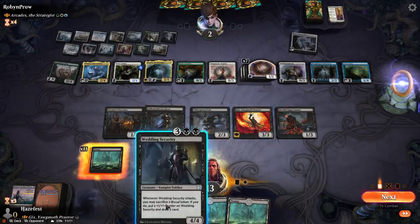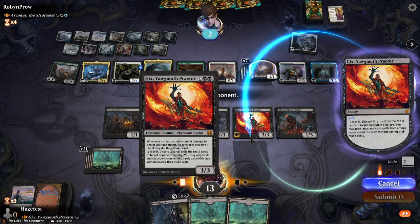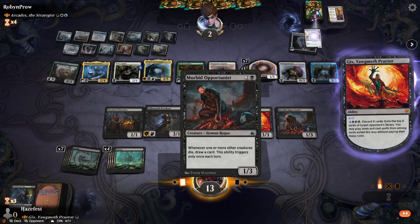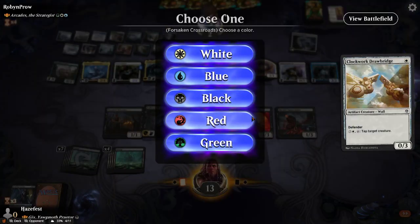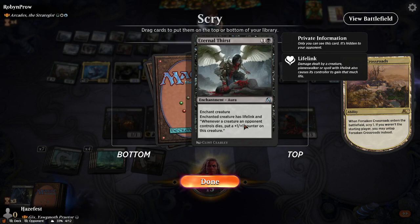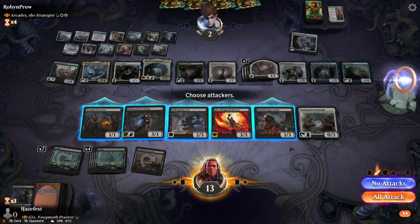I'll take 4 damage. Well, that's not what I wanted. So we're going to YOLO here — we're going to discard our cards and play his cards. Let's see what happens. Well, that's not going to help me. Will that help me? I don't think so. I think we lose here.